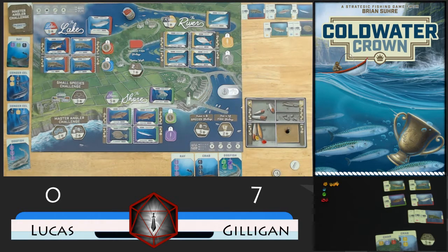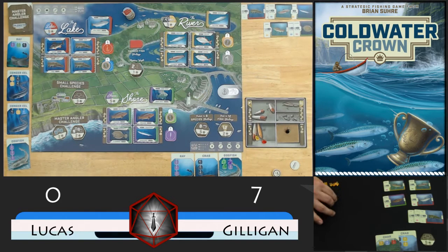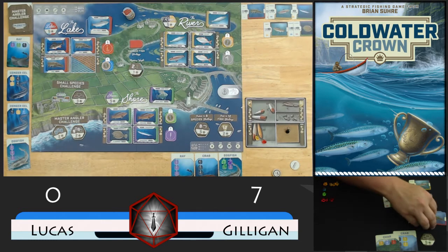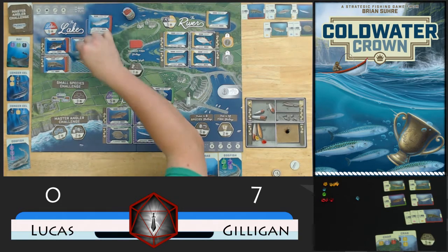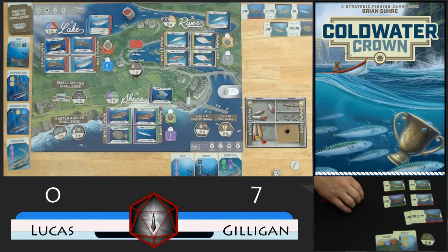Now we're tied on fish, so Gilligan gets 2 draws this turn. The first is red - it's going to move red forward 1. And that's the third red, so he'll catch this pike in zone 3 - a 5 pounder. And his 4th pike, which is a little crazy. Then the second pull is going to be blue. That will move blue forward. Let's refill that zone. And that's the second blue, so no catch there.